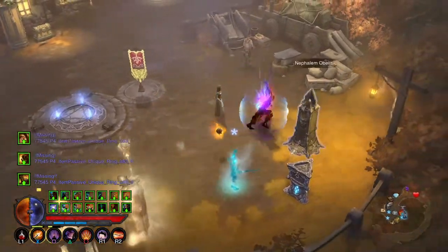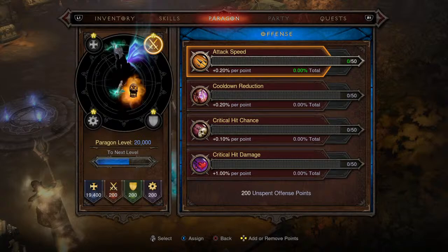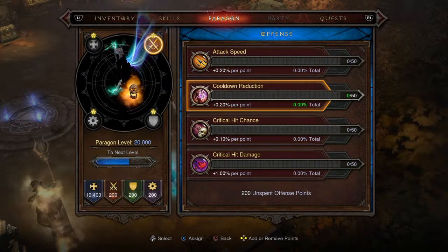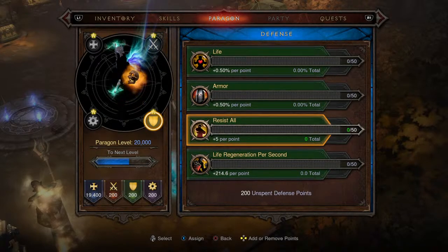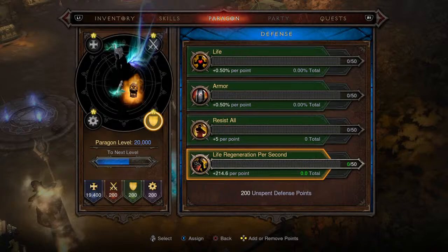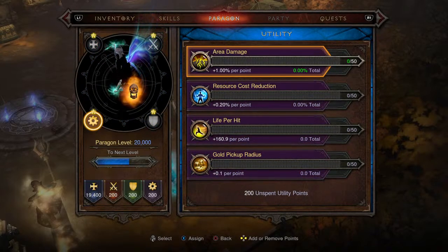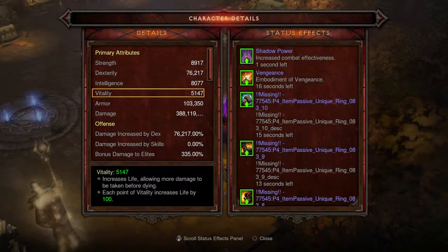For paragon, put everything into Vitality — everything else is already taken care of. For the offensive tree, add cooldown reduction to push it even higher. Definitely add Resist All and Armor. Life and life regen could use a little more. For utilities, area damage is already handled — focus on Life per Hit and Gold Pickup Radius to get it to 80 yards.